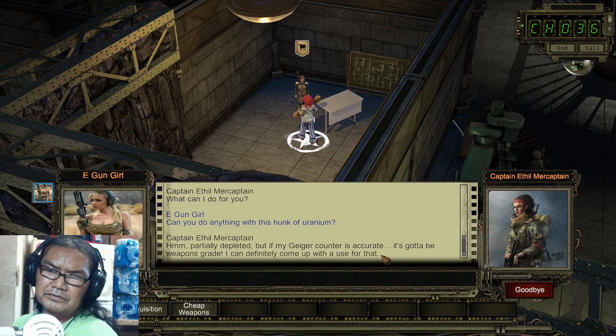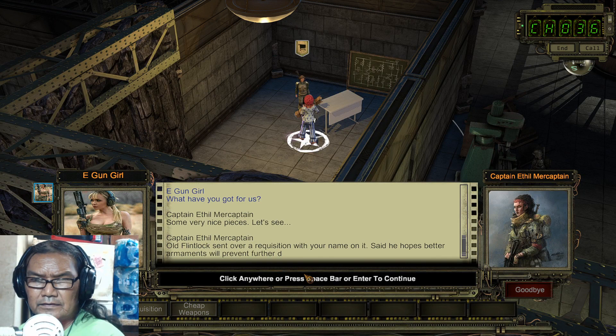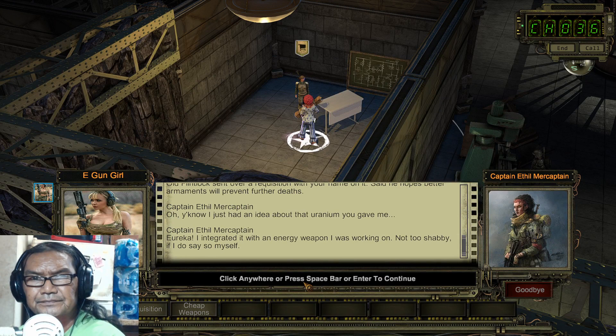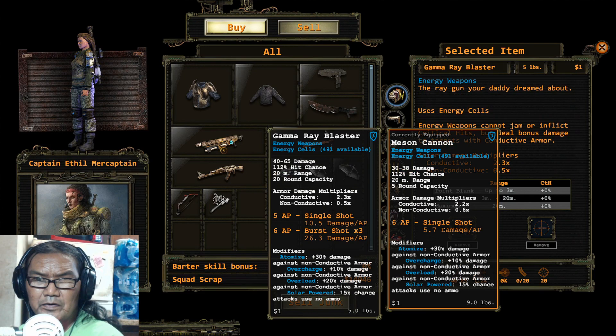So now we got very nice pieces. Old Flintlock sent over a requisition with your name on it — said he hopes better armaments will prevent further deaths. I think that's when you gave him the A-Star. And then she says she had an idea about the uranium you gave her — she integrated it with an energy weapon she was working on.